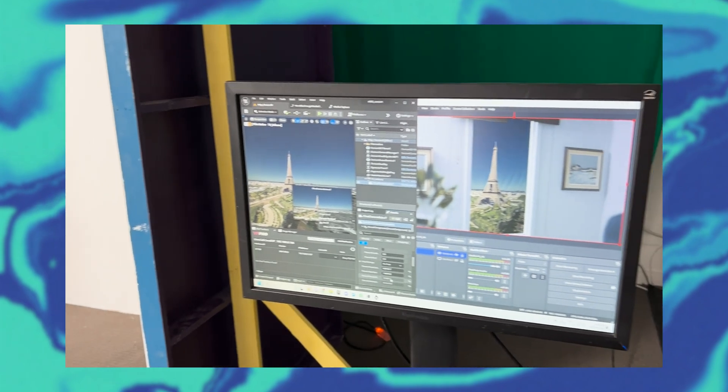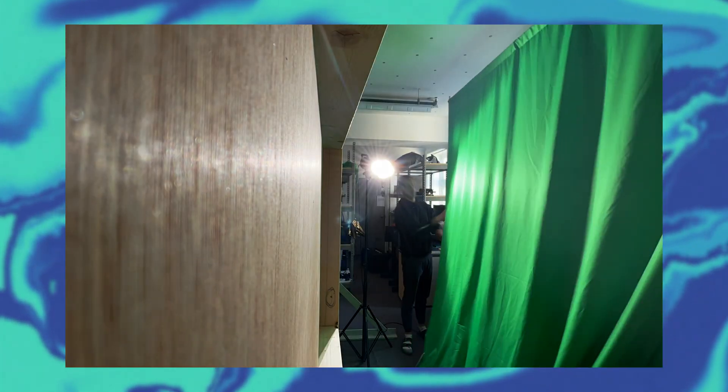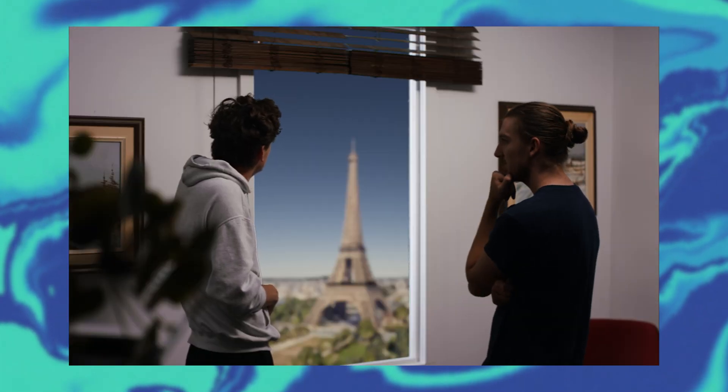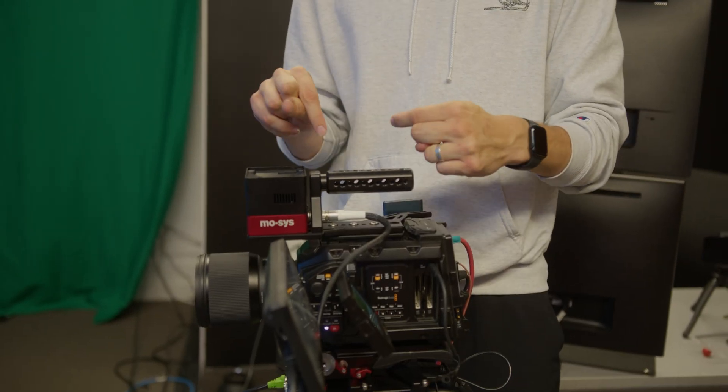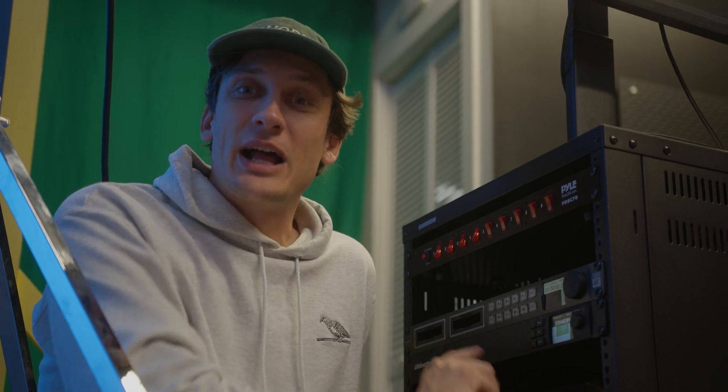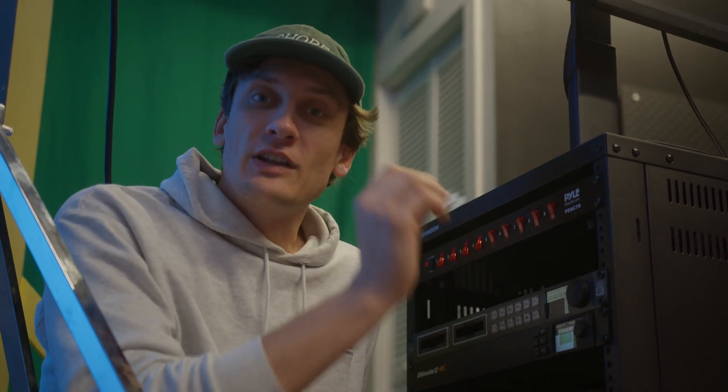We have this set in our studio for the next five hours. What we want to do is live composite from Unreal Engine 5 onto this green screen window. This is Cesium for Unreal Engine and this is our API controller, Flight Deck. Josh, Austin, and myself are gonna come up with three different scripts, decide on one, and then shoot it on that green screen window using Cesium and Flight Deck. To make this live composite happen we have two steps: one is using the MOSES Star Tracker to get our tracking data so we can track it onto the green screen, and the second part is this Ultimat 4K from Blackmagic Design which is gonna make our live composite possible.